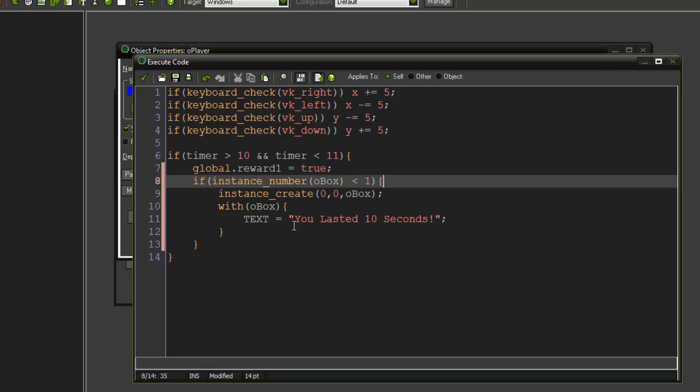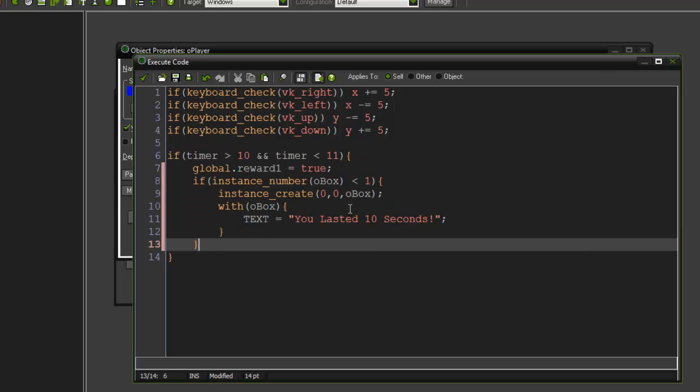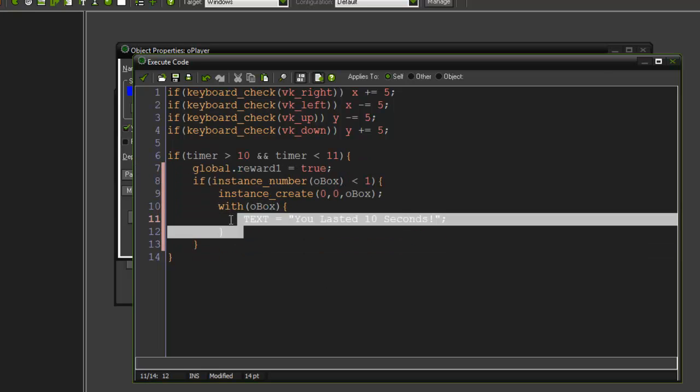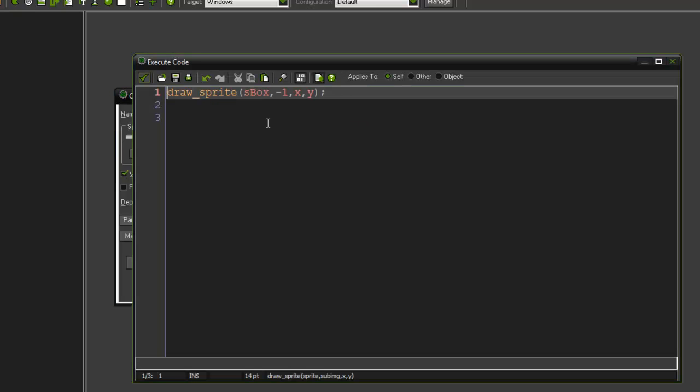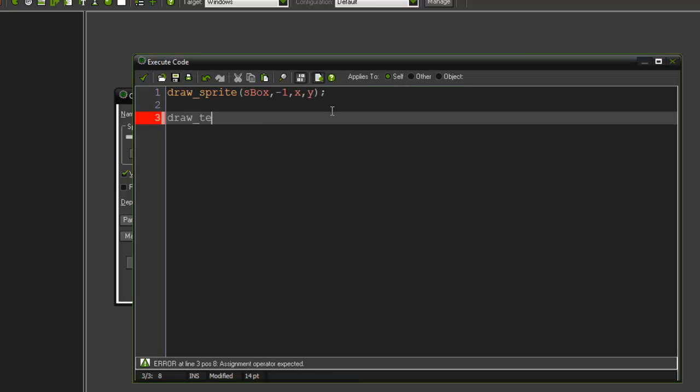So we only create the box if there isn't one already. Then with the box we just created, we set the text. Back in o_box's draw event: draw_sprite(s_box, -1, x, y), then draw_text(x, y, text) — actually I'll do x plus the text offset.